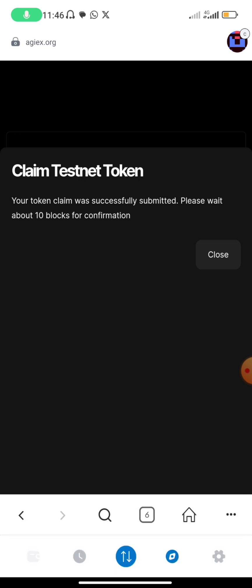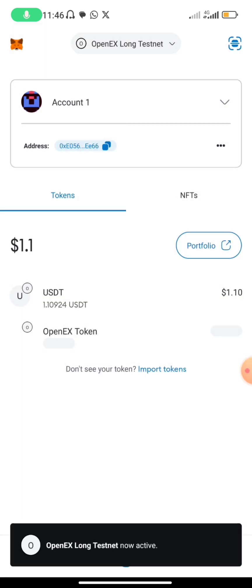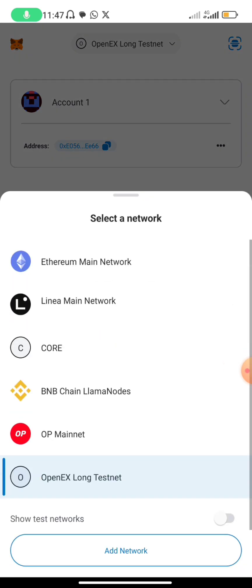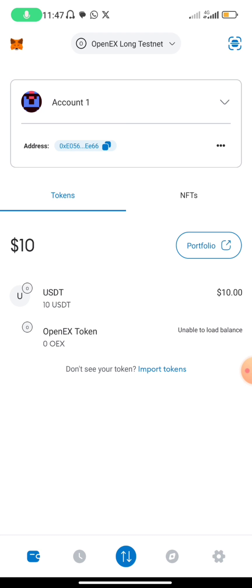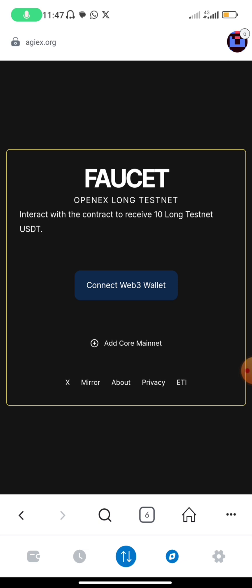Right now, let's quickly go and check. We are supposed to have more than 10 USC now. It's still 10 USC. Well, we will not waste much of our time. I think we just have to go to testnet swap.